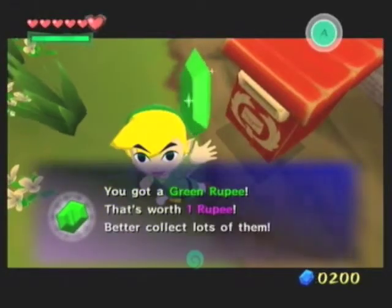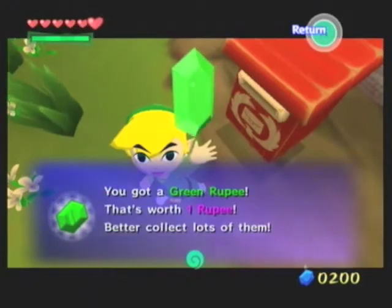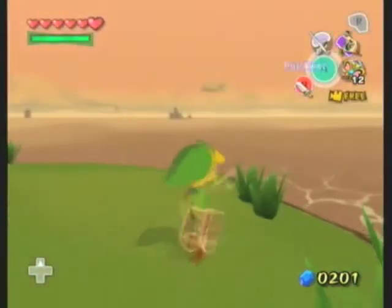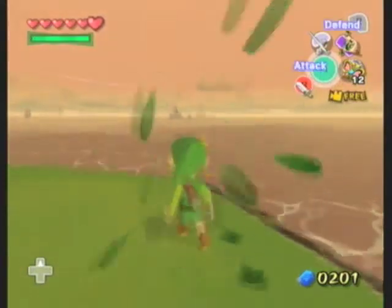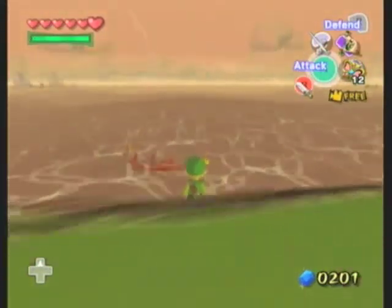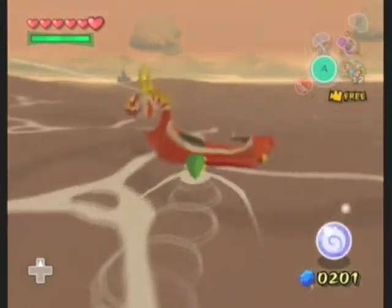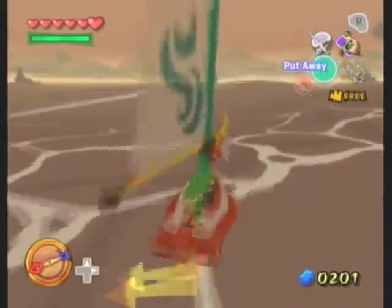You got a green rupee. I love this. That's worth one rupee — better collect lots of them. We couldn't get that with our previous wallet, so that's pretty awesome, actually. I'm just gonna cut to me getting to the map fish because I guess it'll save time or something. See you in a sec.